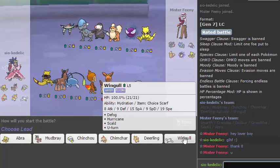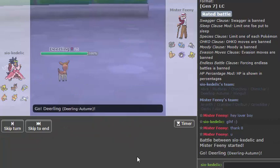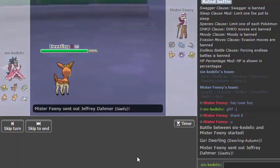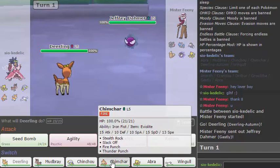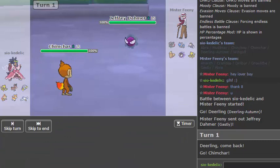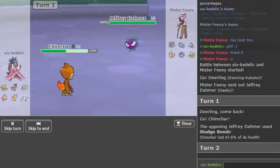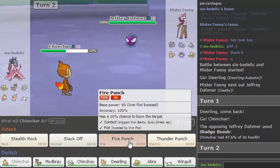Let's predict his Drilbur lead and lead Deerling — I've never led Deerling before. But it came back to bite me because he just led Gastly, knowing I have no switch-ins for it. So let's go Chinchou because that is apparently my specially defensive wall. Let's see how well it takes this — 'not' is the answer to that question. Do rocks really help? Not particularly, so let's just go for a Fire Punch.